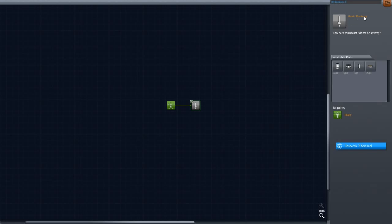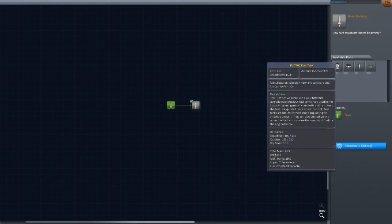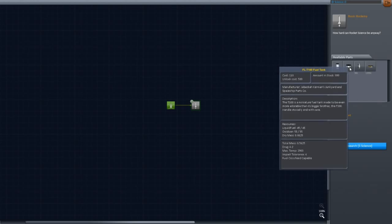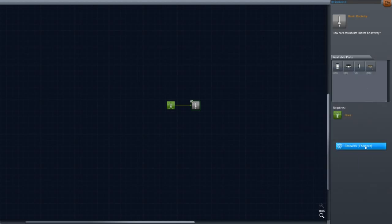So the next one available is basic rocketry — it takes five science. I don't know why this says four; I guess because it has four parts in it. The FL-400 tank, bigger tank. The 100 tank, which is smaller. The Mystery Goo containment unit thingy. A stack decoupler — yeah, we're going to need that. So we need five science. Looks like we need to make a rocket.